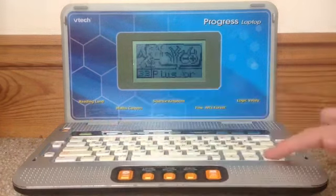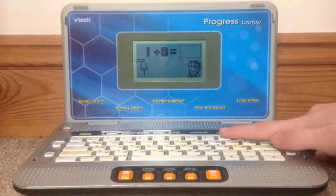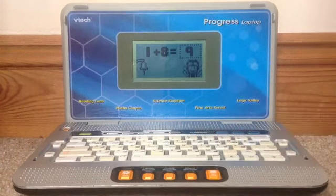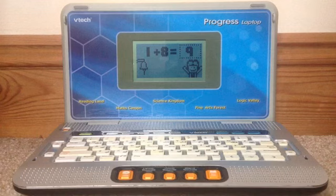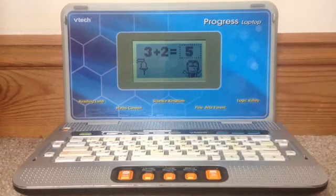Find a missing two addition. Can you add these numbers together? Press the number keys to answer. That's right! One plus eight makes nine. Try the next one. Can you add these numbers together? Excellent! Three plus two makes five.